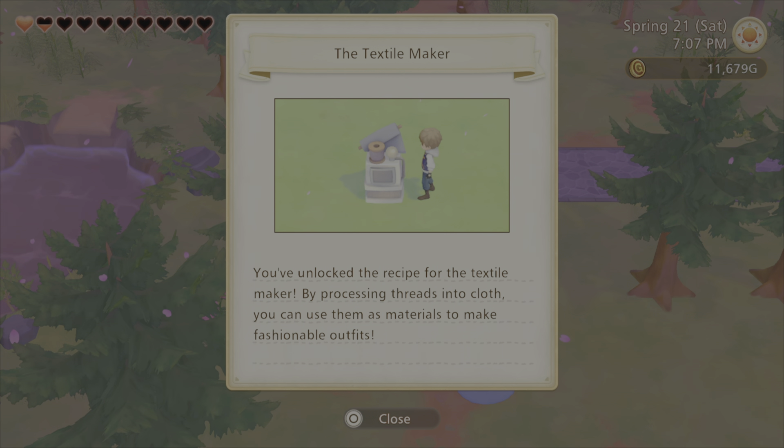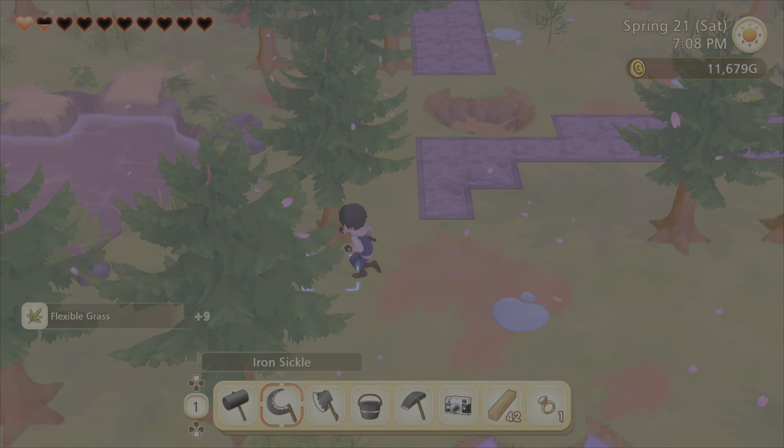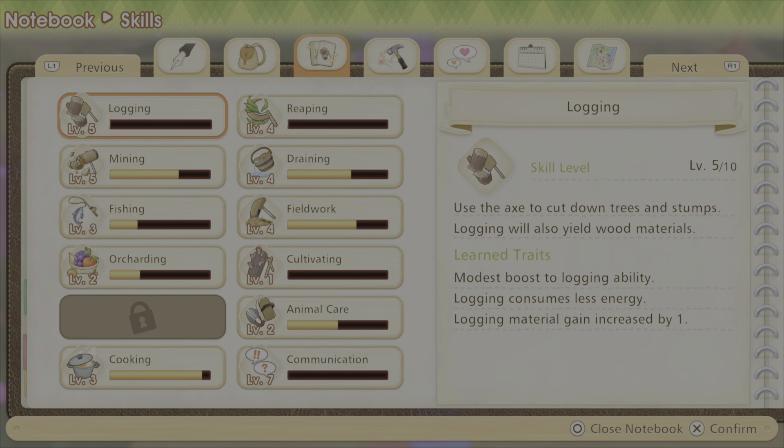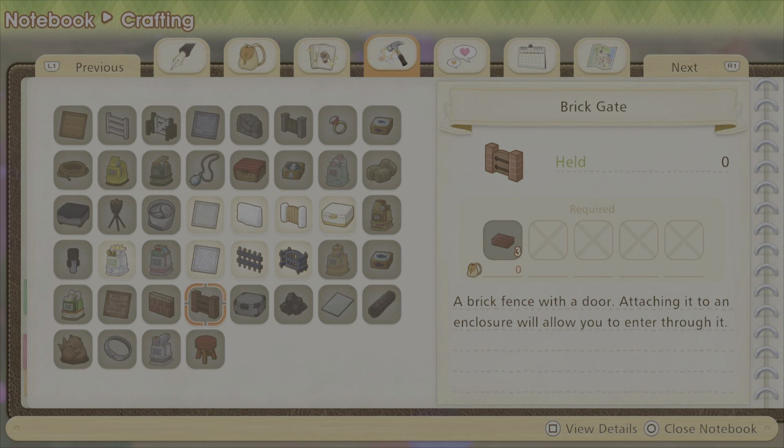Textile maker — you unlock the recipe for the textile maker. By processing threads into cloth, you can use them for fashionable outfits. Yeah. The only issue is I don't need any of that.